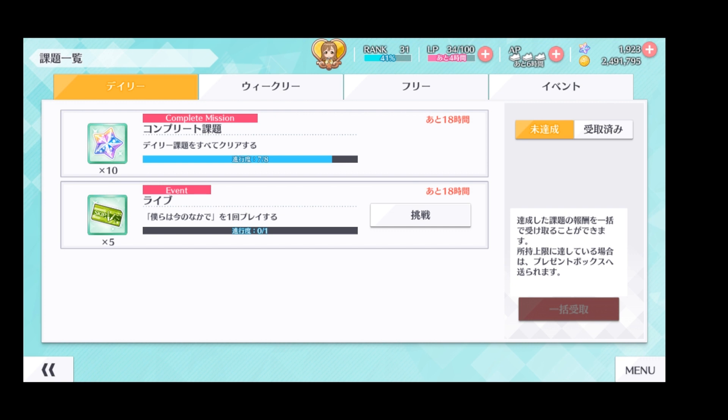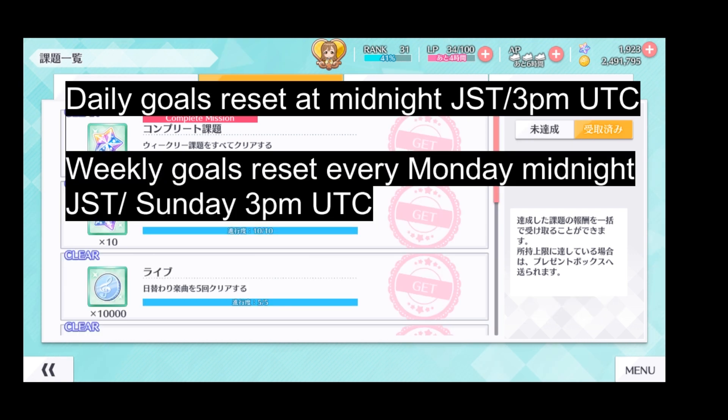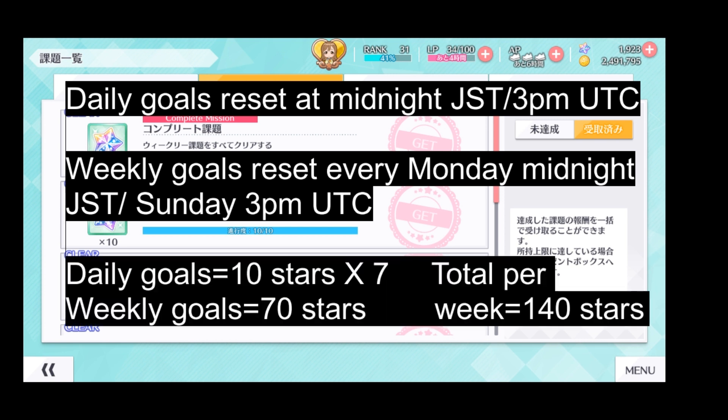Goals also give stars, but it is more complicated than story mode and live shows. There are daily and weekly goals. Daily goals reset every day at midnight in Japan, or 3pm UTC. Weekly goals reset every Monday at midnight in Japan, or 3pm UTC on Sunday. Daily goals give 10 stars while weekly goals give 70 stars. By completing every daily and weekly goal, you will get 140 stars every week.